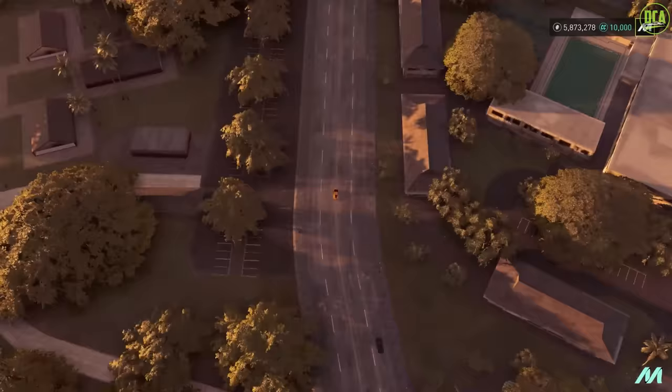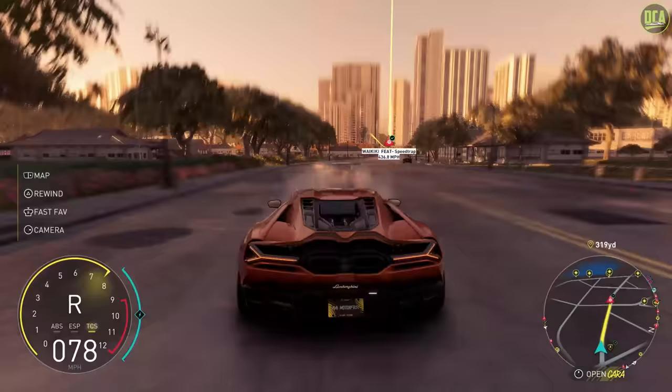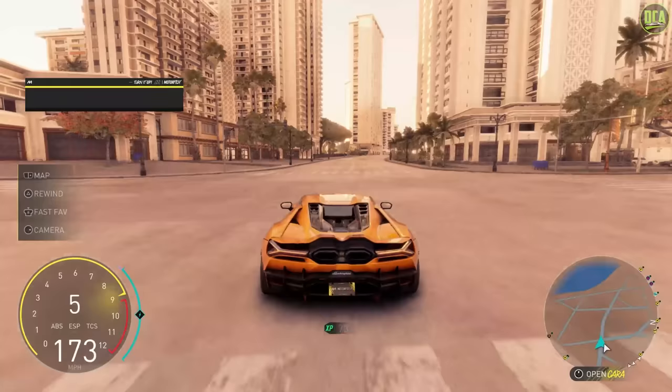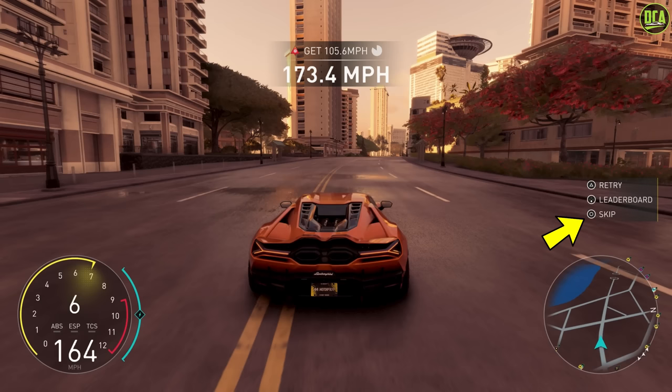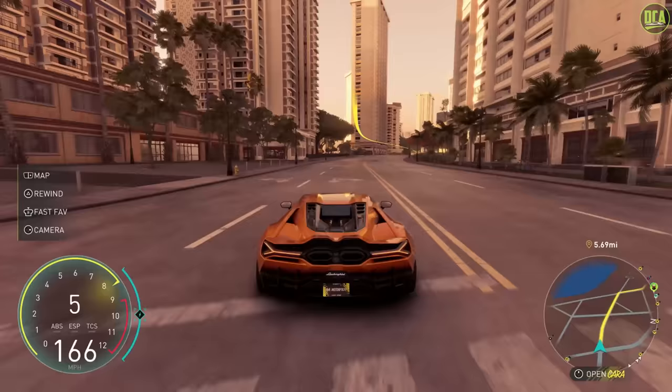Once you're at the speed trap of your choice, back up and get some decent distance, then complete the speed trap with the required speed. After you complete it, it gives you a reward screen showing all the stuff you earned. You want to skip that — press Circle on PlayStation or B on Xbox. And as soon as you do that, you want to rewind so that you're right behind the speed trap. Complete the speed trap, skip, rewind — just do it over and over again. It's that simple.